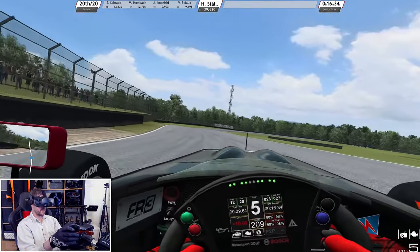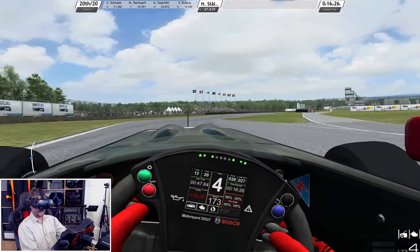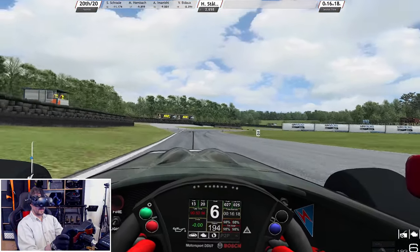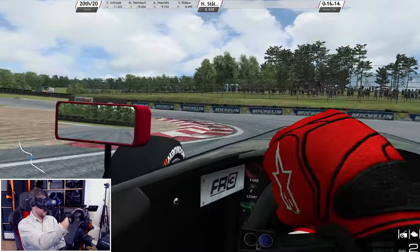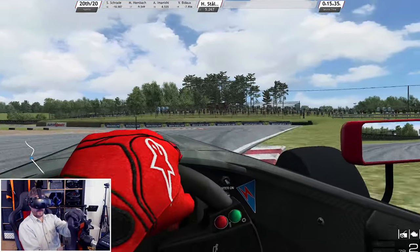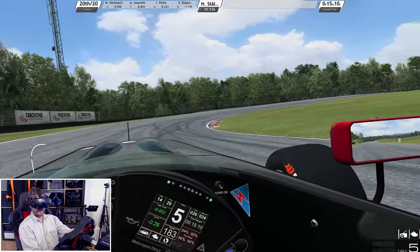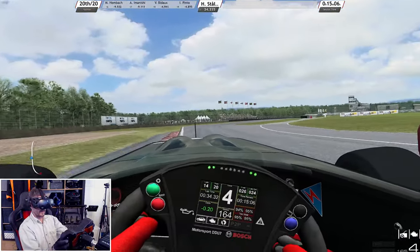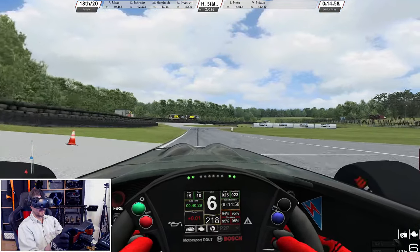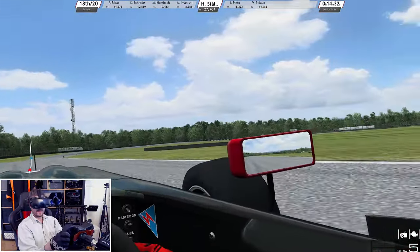I need to build up some heat in the tyres and then just focus on doing perfect laps all the time until the other guys are pitting, and then we see if my strategy pays off. My plan here is to get a little bit faster lap times with these fresh tyres so I hopefully can close the gap a bit so when they're coming out I'm just ahead of them - maybe not all of them, but one or two places will be good. The gap to Imanishi ahead is now 8.4 seconds.